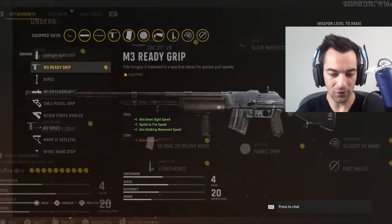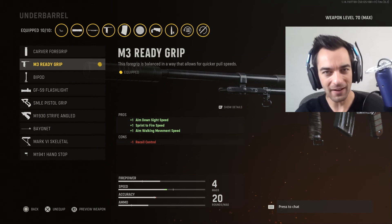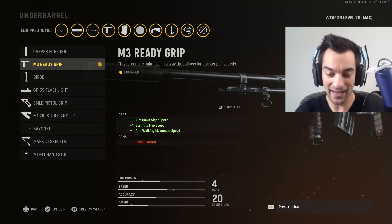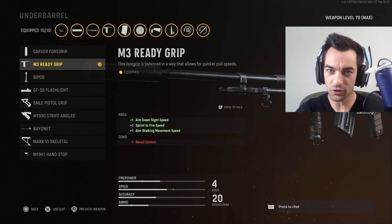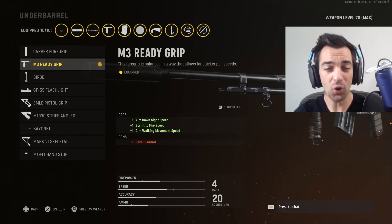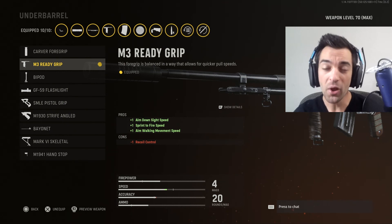Lastly, we're going to have the underbarrel — aka the M3 Ready Grip. As always, I like this for a faster aim down sight time — in this case it's actually aim down sight time and sprint to fire time altogether. There is a little bit of a recoil control cost, but don't sweat that, because we already have other attachments to compensate for that beautifully. So all in all, we are set.